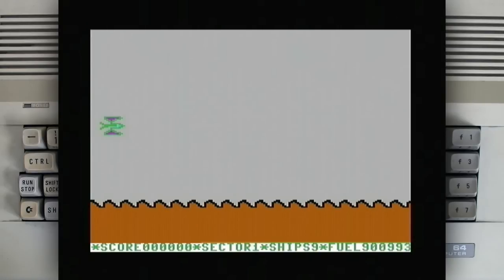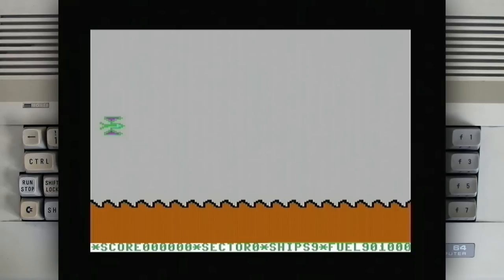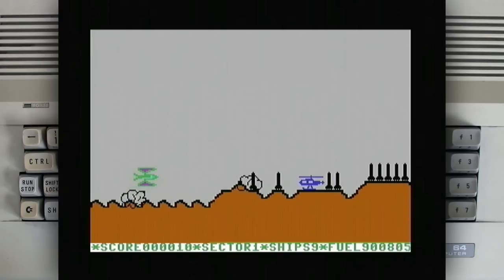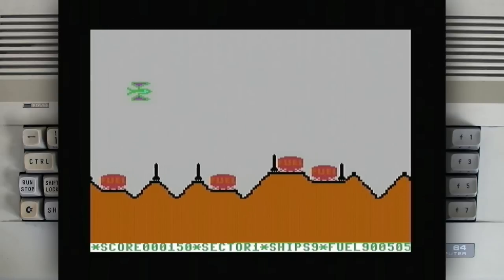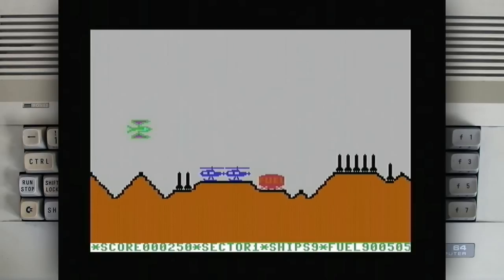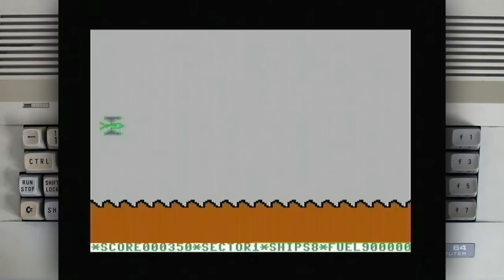It goes straight into kind of a demonstration. Does it go straight to the game now? I wanted to see the main menu, see who made this. I'm not totally sure if this is released officially anywhere. But like you would expect, Commodore 64 only has one fire button.